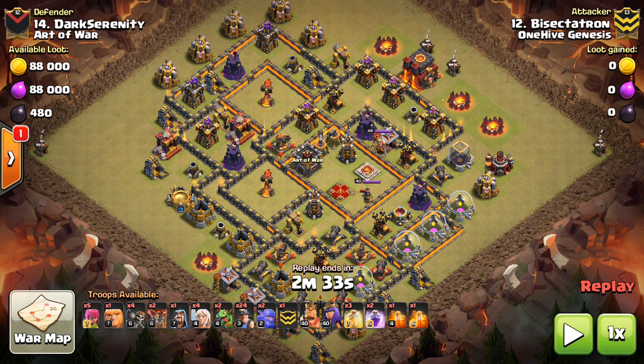Hey guys, Bisectatron here from OneHive Gazette with the next video. This is a Town Hall 10 focused video. We're talking about miners and the Queen Walk miner strategy at Town Hall 10. I saw a taste of it last war against Art of War and I thought I had to show it, because I think it's going to emerge as a very popular strategy.